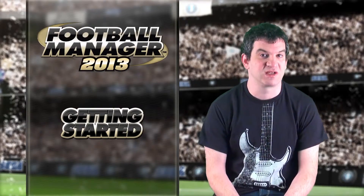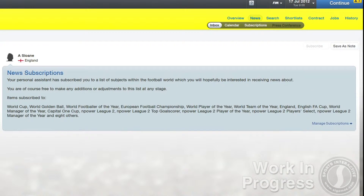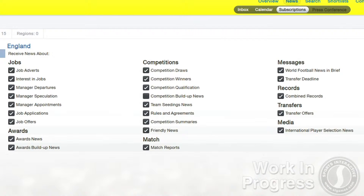In addition to this, you can stay completely up to date with everything going on around you by subscribing to various bits of news. Your personal assistant will recommend which subscriptions would be the most suitable for you, and you can then add or remove items from this list and, once confirmed, you'll receive regular updates in your inbox.